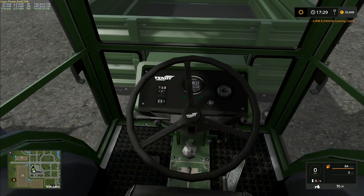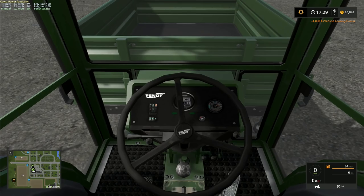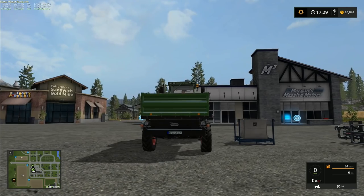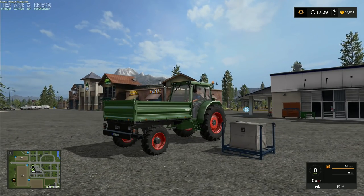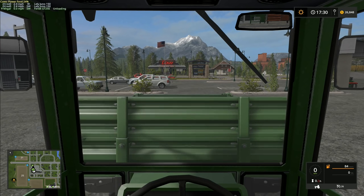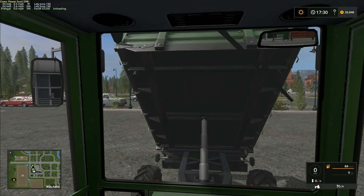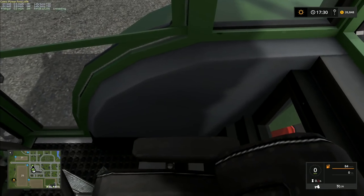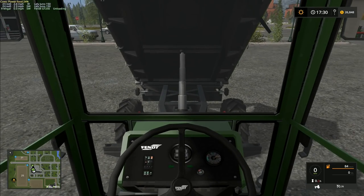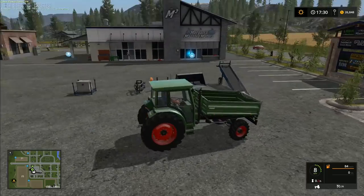We will get the sawmill - we're not going to use it today but we are going to get it. So this is our little Fendt with the tipper on the front, it's an old cab layout. I really don't know if this is a real thing or not. You've got a general tipper function on it - if I use the tip anywhere function you can just tip anywhere. The only thing I've noticed is that if you load this thing up with bales you're going to struggle to see where you're going.